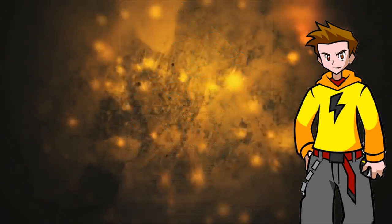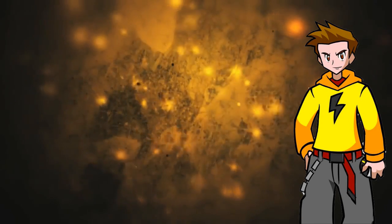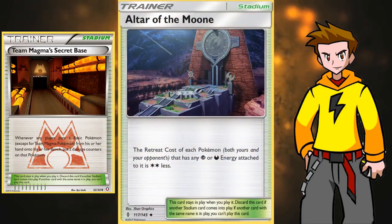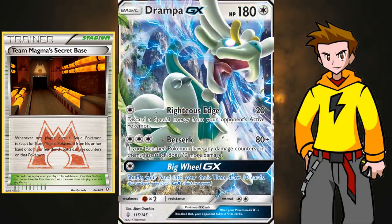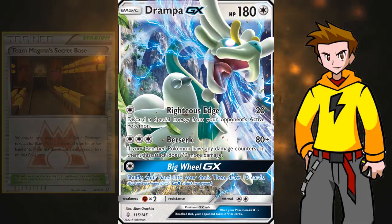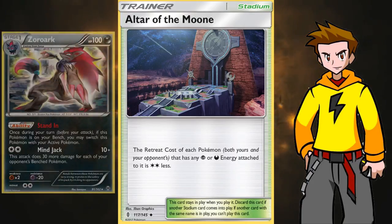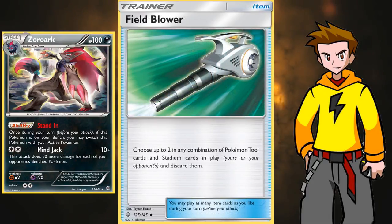Now let's check out some trainer cards. First up is the Stadium. You have two options: Team Magma's Secret Base or Altar of the Moone. Team Magma's Secret Base is a must when playing Drompa GX — that way you get the full potential of his attack. If you don't have it, Altar of the Moone works fine since we run Darkness Energies, giving free retreat to any Pokemon with a Darkness Energy attached. That helps get out of the active position when abilities are shut down or Field Blower removes Float Stones.